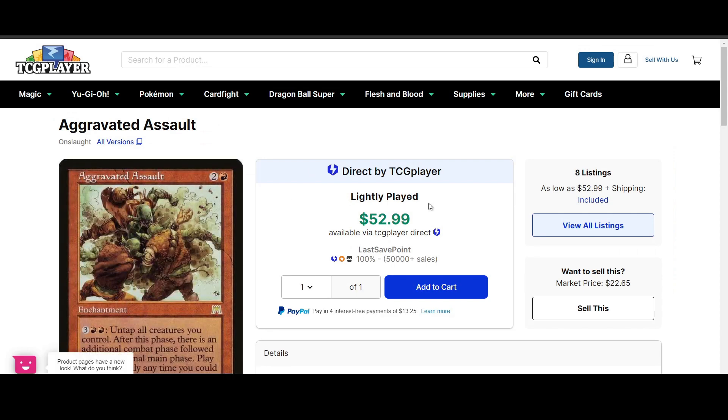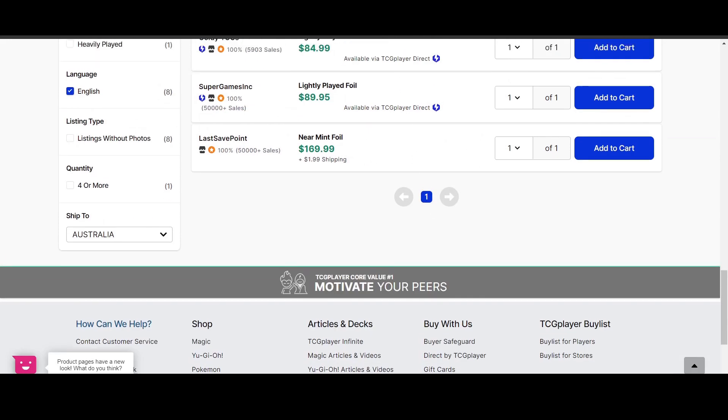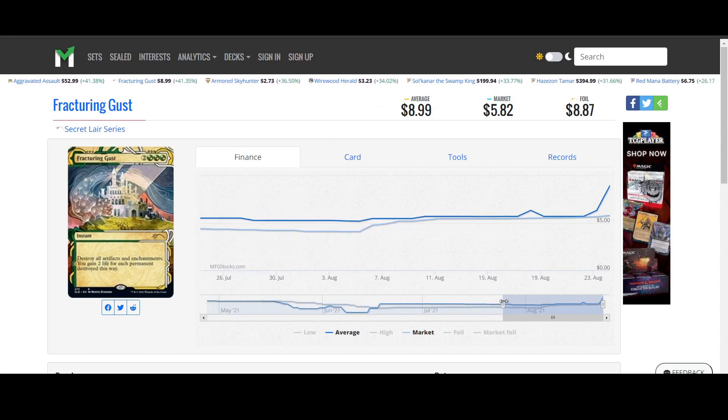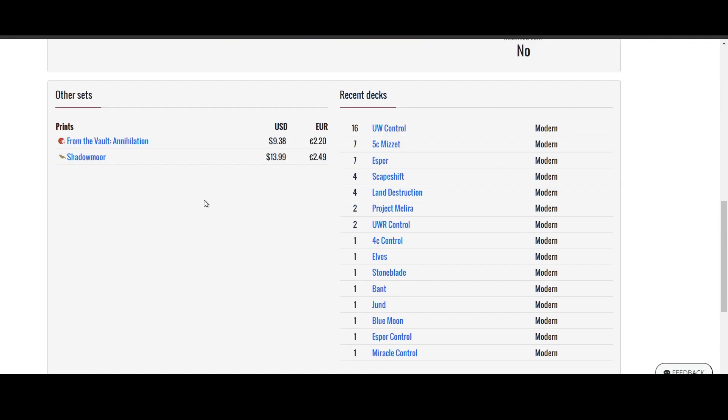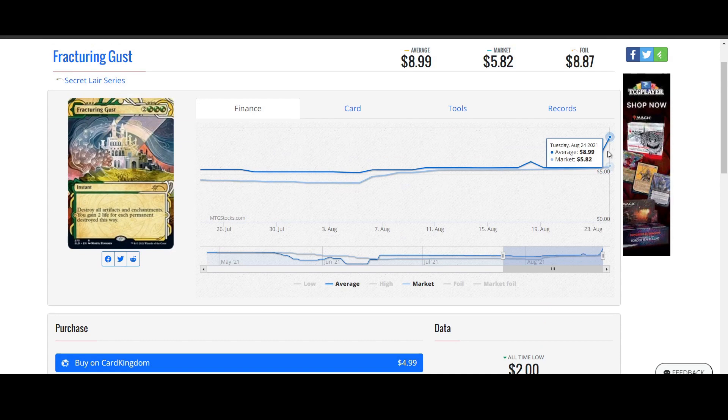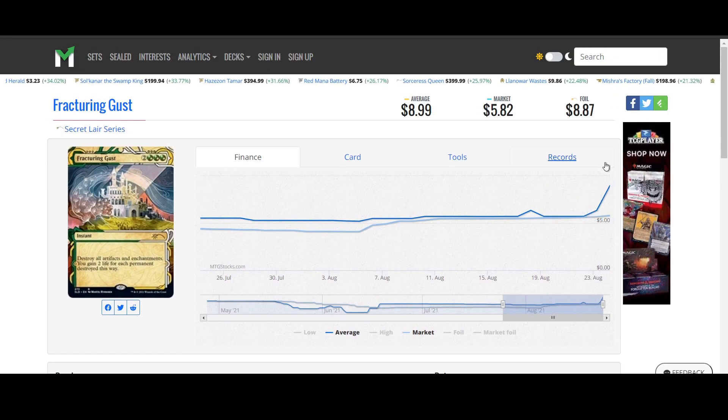A lightly played version of Aggravated Assault is now $52.99 - does that seem like a lot? Because in my mind that seems like a lot. Fracturing Gust - really cool. We saw the other version increasing in price and now it's probably going to drop. This one should be worth more than what it is right now. I would expect this to catch up with the other version. The Shadowmoor version is now worth $13.99, the From the Vault Annihilation version is $9.38. There's no way this is going to sit at $5.70, even $9.00 feels a bit low. I'd expect it to go at least $10, maybe even $11, depending on how many of these actually sold.